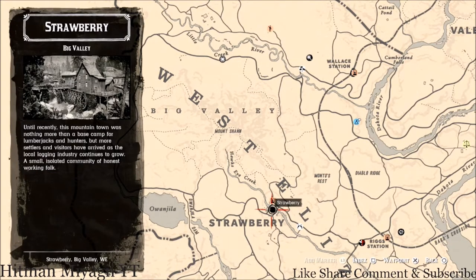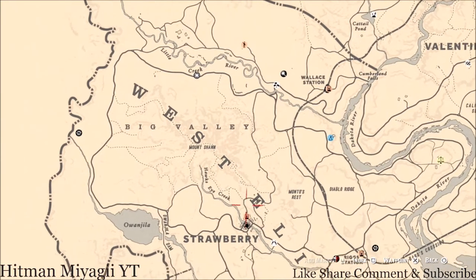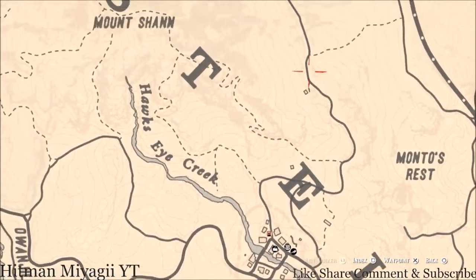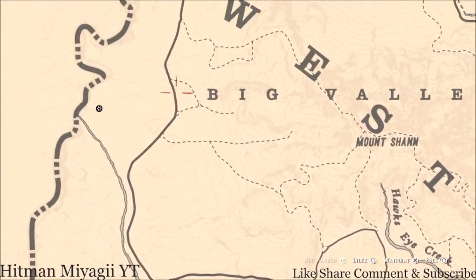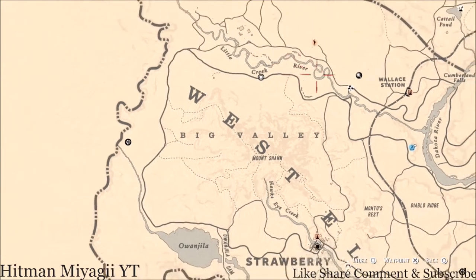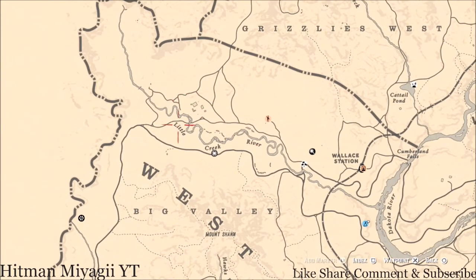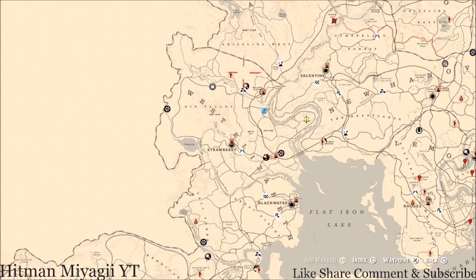I used to hate coming up from Strawberry because the waypoint would take you through the mountains. But once you know the game, you can go around — take the path up like that, or go the other way around the mountain, which is a little bit longer but still easy. I always move my camp up here because there are animals all throughout this area. If you want three-star animals, use the sniper, bring them back to your camp, and fill it up.